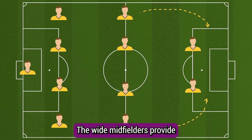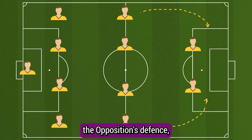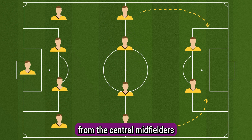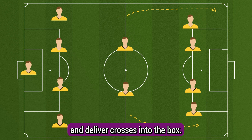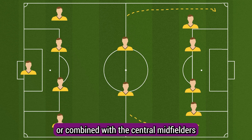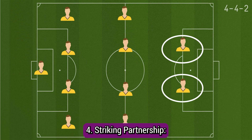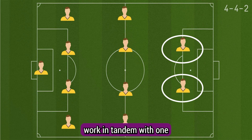Third is the wide midfielders' role in attack. The wide midfielders provide width to the team's play. They make overlapping runs to stretch the opposition's defense, receive passes from the central midfielders, and deliver crosses into the box. They can also cut inside to create scoring opportunities or combine with the central midfielders and forwards.